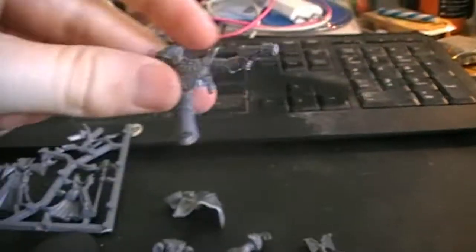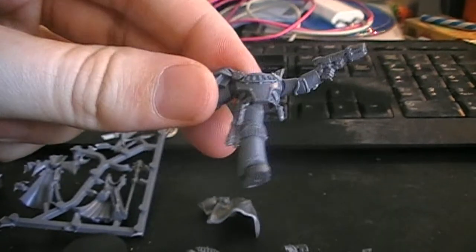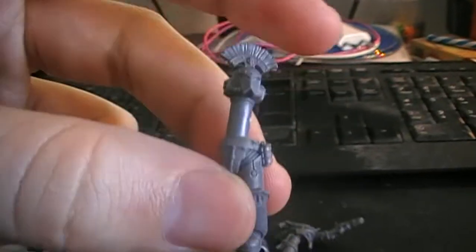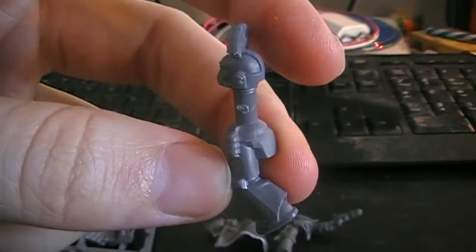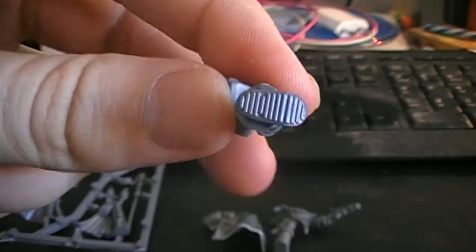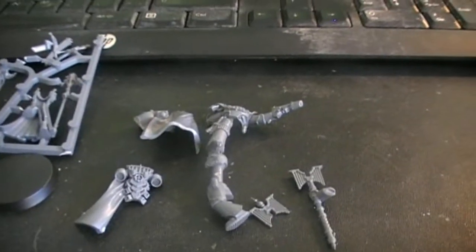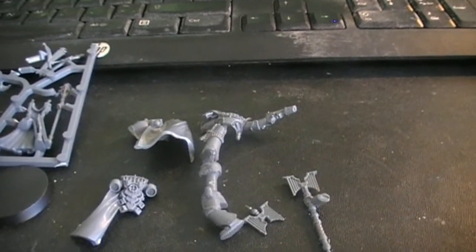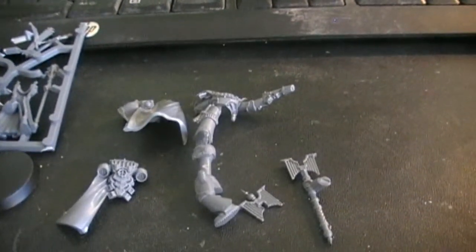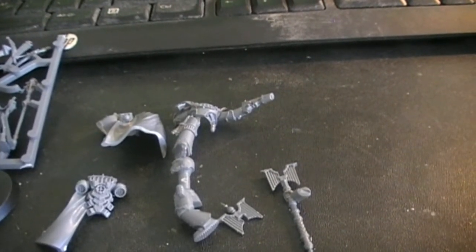Next to him we have a chaplain — or a Dark Apostle, or whatever you want to call it. It's from the Betrayal at Calth box as well. I'm not sure what I'm gonna be doing with this one, but I'm thinking about using him either for my Emperor's Children Horus Heresy army, or for my Sons of Horus compartment, or perhaps something else. As you can see I'm really expanding inside the Horus Heresy territory, so I'm gonna do a lot of things in there.